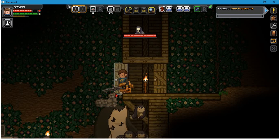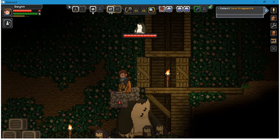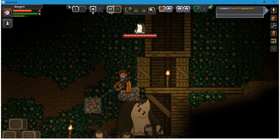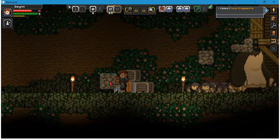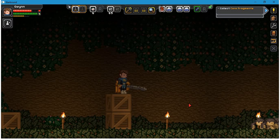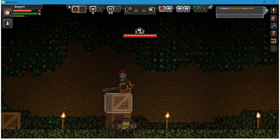I wonder if he's like their protector. Let's see if I can attack him from above. Unfortunately, I can't swing my sword downward, so I'm not sure if I'll manage. If I fall down there, I'm gonna be in trouble. I can stand on top of this crate. Little guys, please don't kill me. I'm just looking for core fragments.